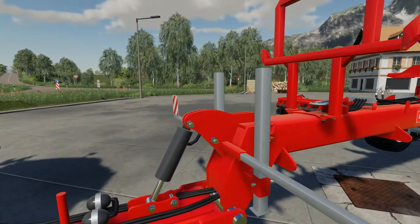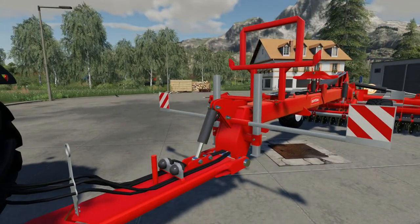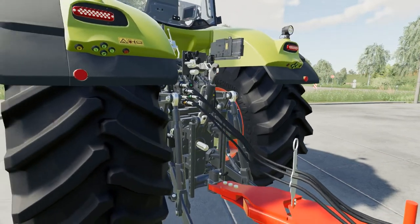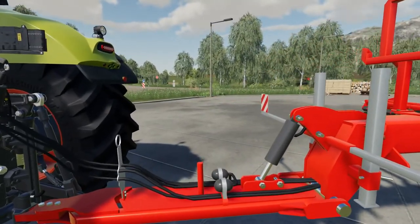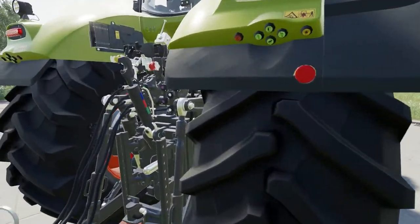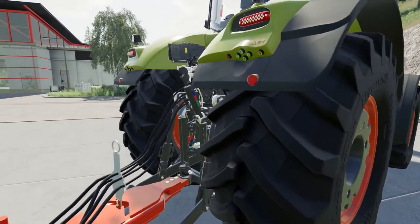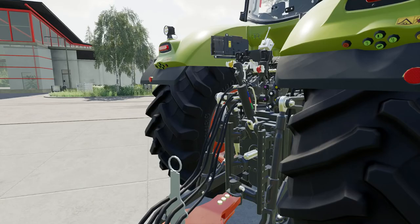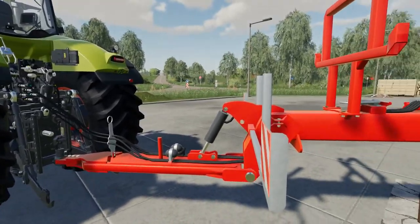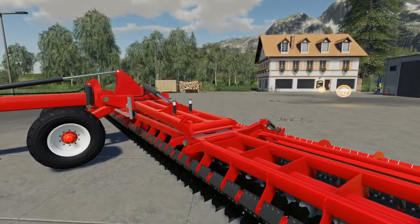Textures all look good, extremely shiny bolts on there. You can see dynamic hoses — actually five hoses, not four — and a light cable in there as well. Looking good overall.